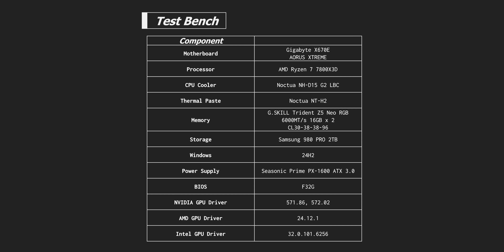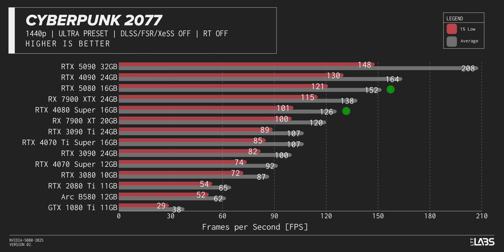Before we explore the wildlands of AI-assisted rendering, let's get our bearings with some good old-fashioned 1440p results — all raster, no DLSS upscaling or ray tracing. In Cyberpunk, the 5080 makes a great first impression with a 20% lead over the 4080 Super.